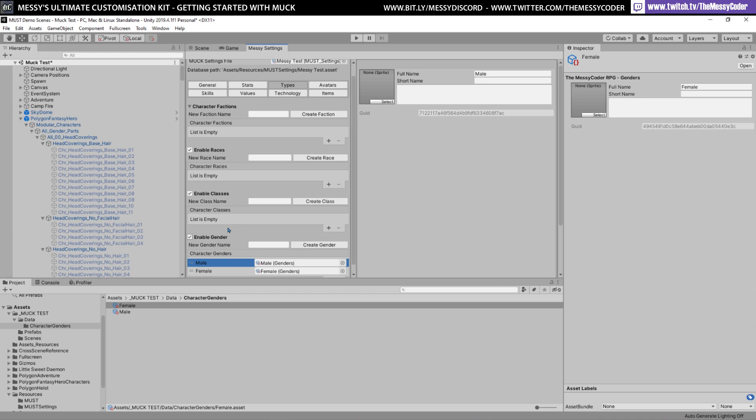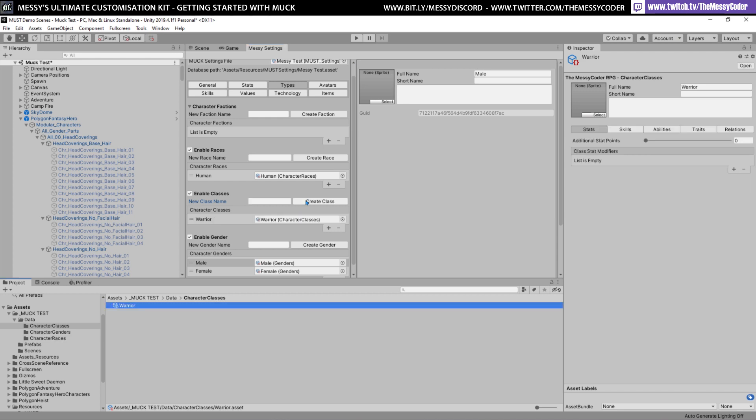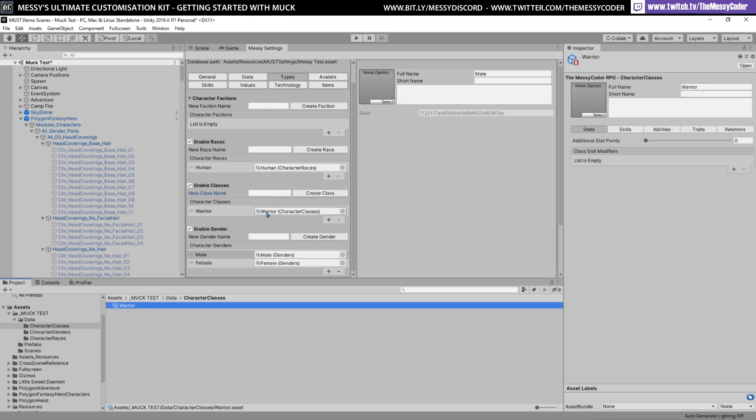Now if I go over here I can create races and classes, or I can just turn them off if I want. Let's make a simple race — I'm going to call this 'human'. And I'm going to make a simple class — I'm going to call this class 'warrior'. You could make more and more. But there we go — I've just created a human warrior, and I've got male and female.